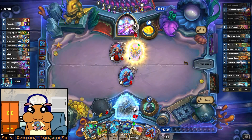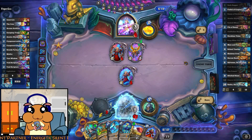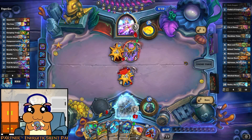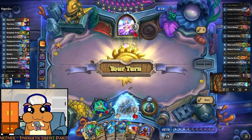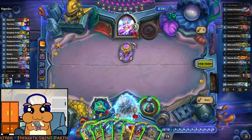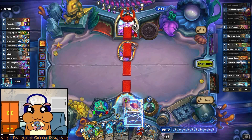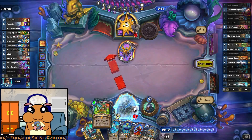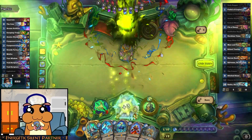Random titan, costs 1. Well, let's see it then. Don't heal. Alright, that's enough. Damn.